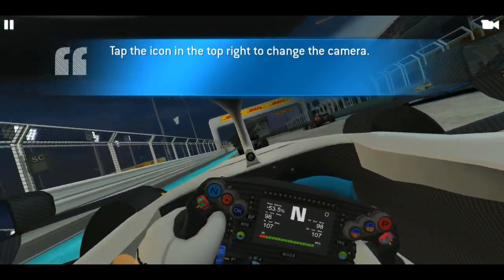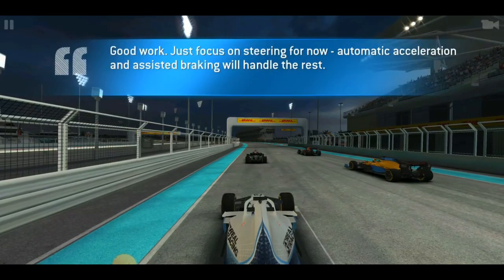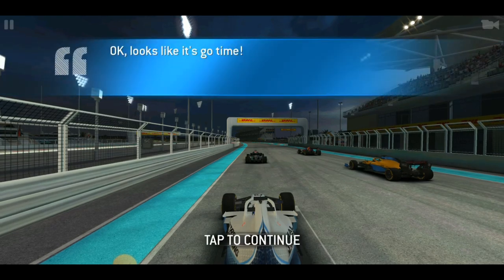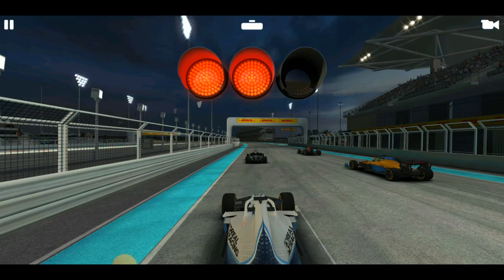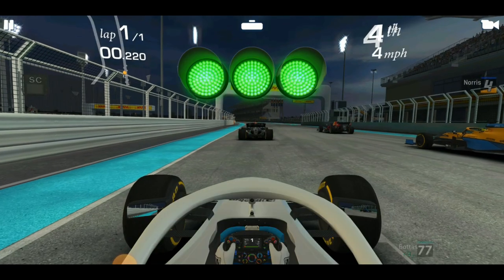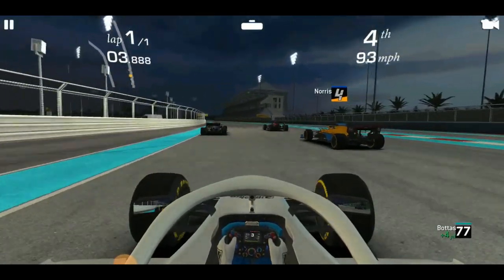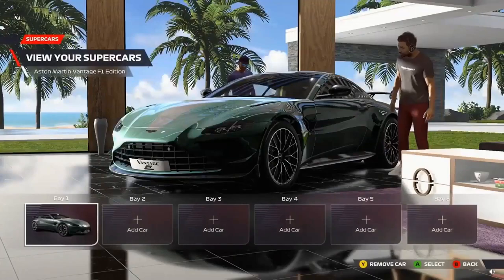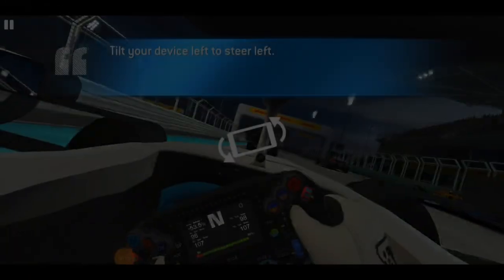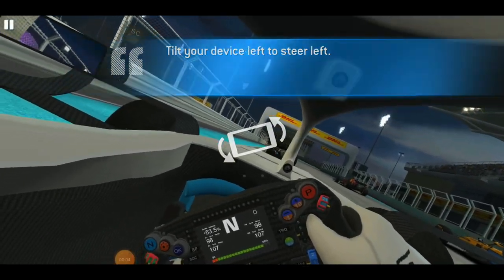F1 Life is effectively a place to show off your own flair, style, and success on the track. Codemasters is giving you the chance to live like an F1 driver in F1 22. F1 Life is the location of multiplayer lobbies and presents as a flat that players can decorate with items.